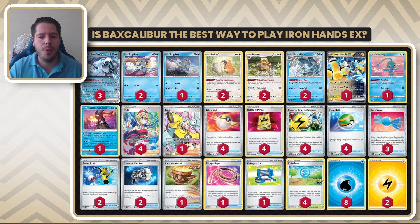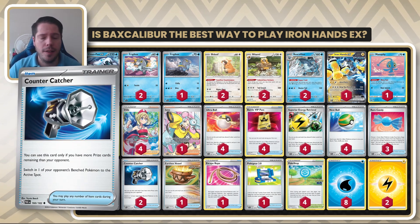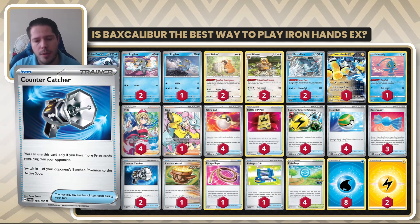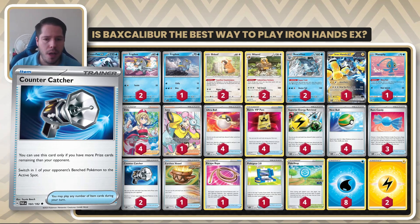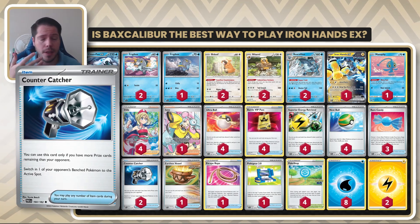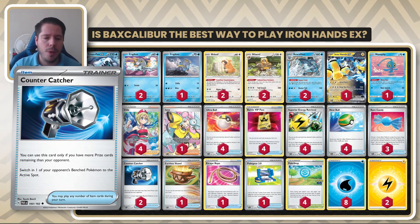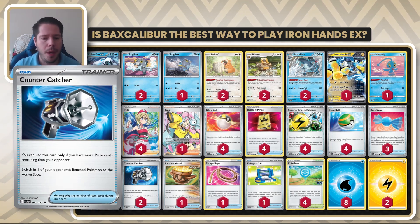Everything else about the deck is pretty standardized from what we've seen Chenpao evolve into since the World Championships — pretty much the same 60. This is the same core; the deck works basically the same, same amount of item cards, a little bit of extra energy and the Iron Hands splashed in there, along with Counter Catcher and Escape Rope in place of the Cross Switchers. So we lose the direct way to target down an opponent, but we gain the guaranteed Counter Catcher if we're behind in prize cards, which this deck usually goes toe-to-toe against opponents, so it should definitely be useful.